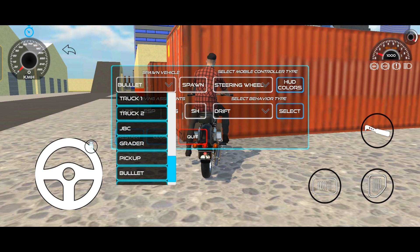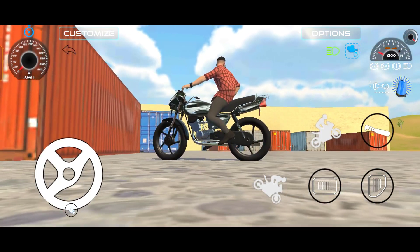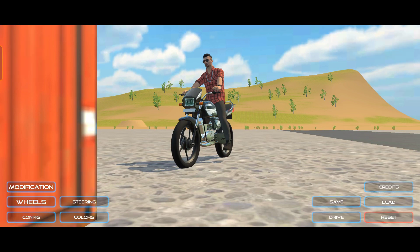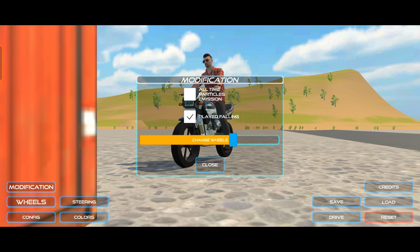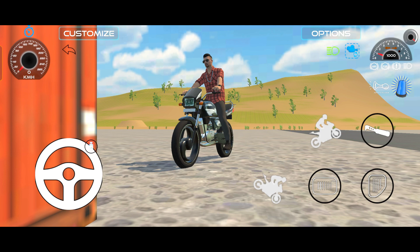Splendor को देखी सकते है। Splendor अपने last में मिलेगी सबसे। और भाई लोग, इसमें सिर्फ इतनी settings आई है — तो देखो इसमें होरन बार, गएरा — ये बार केवल नहीं है। और बाकी ये वाली modification जो है बुलेट में, ये वाली splendor में आएंगी। तो दोस्तों, splendor में अभी blank है।